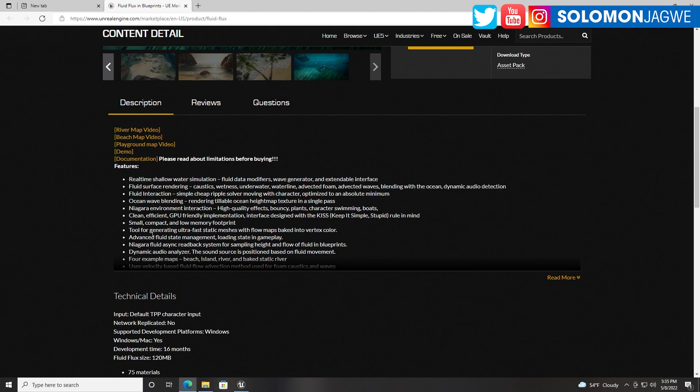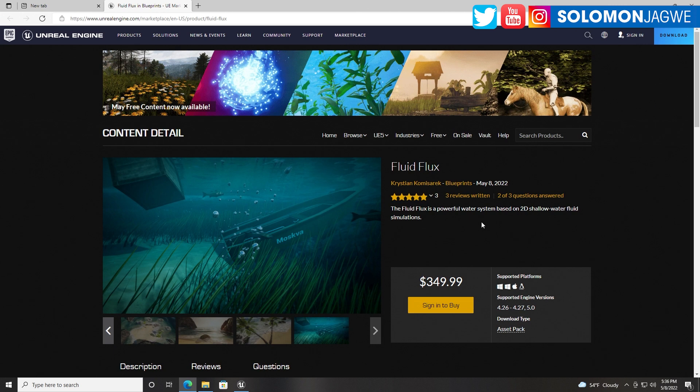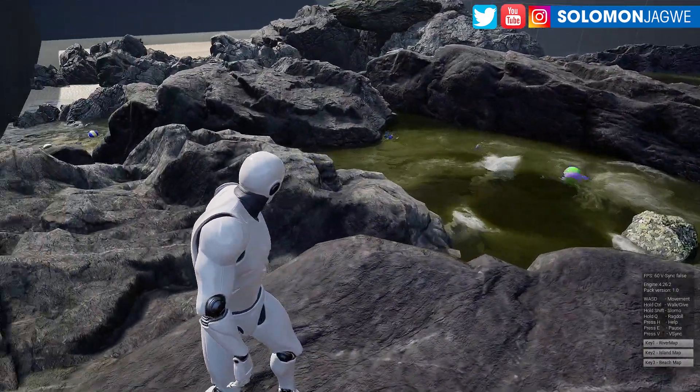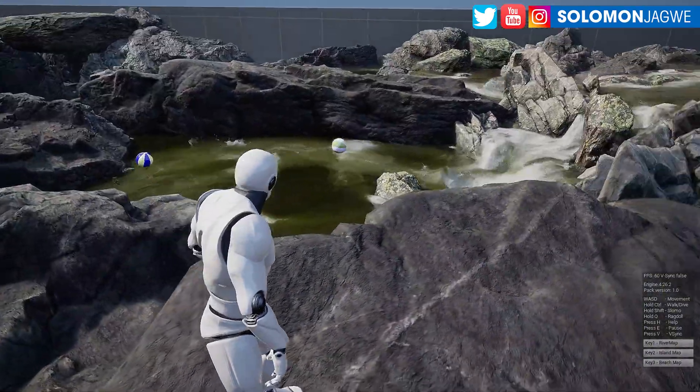Now let's talk about the price — it's $349, essentially $350 to buy. And I think it's worth it. Think about what you would have had to do to pay a developer to create something like this for your film. To pay this up front and have this plugin, I think is totally worth it. I'm definitely going to be using this in my projects and I highly recommend it. Try the demos out to get a feel for what you're going to get — it's important to not just buy, but also get the experience first.